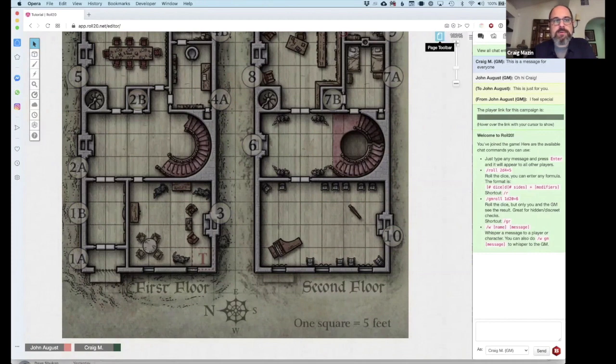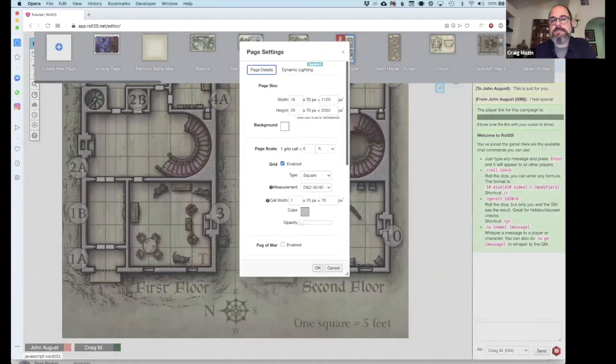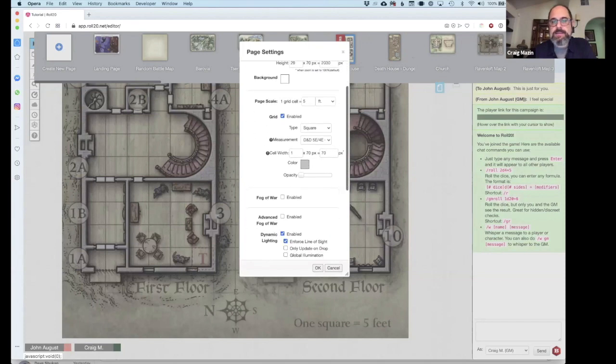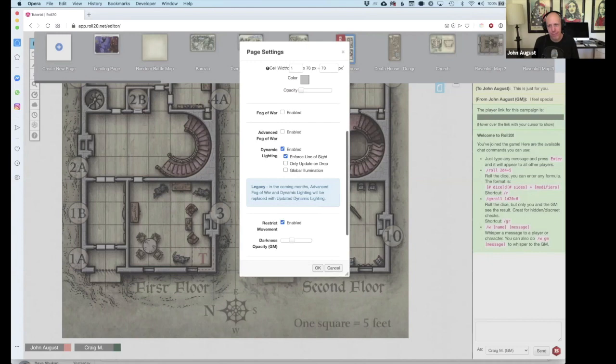Remember we set defaults for all pages, but we can also adjust individual pages because next to each page there's an individual page settings gear. It carried over that the grid is enabled and dynamic lighting is enabled with enforced line of sight. Restrict movement, for whatever reason, is not enabled — I don't understand why, it should be. Always worth checking to make sure settings are the way you want, because if restrict movement were not selected, characters could simply move through walls. So I hit OK — now movement is restricted.